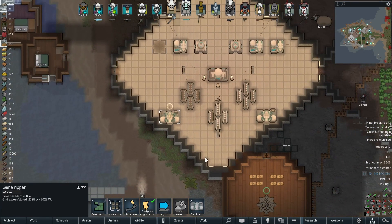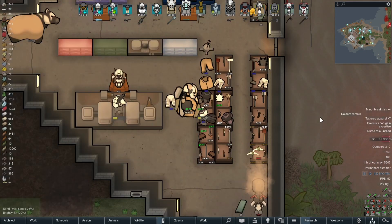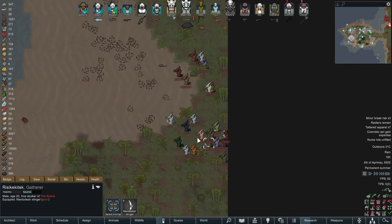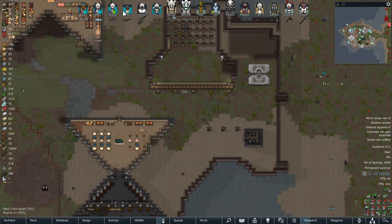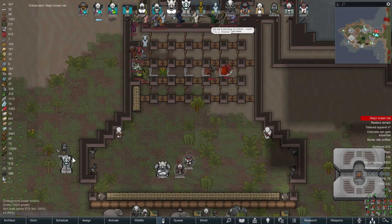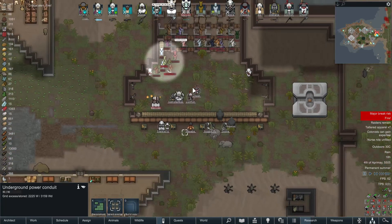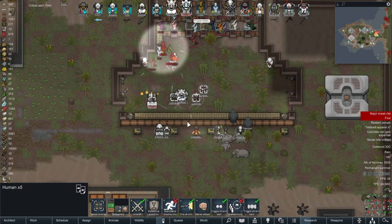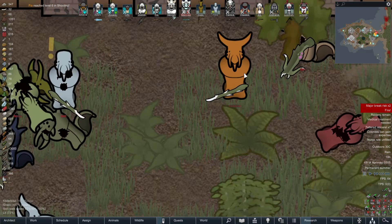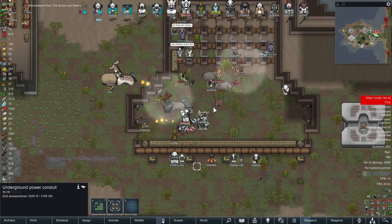And there we are — we have our second Gene Ripper online. Twice the genes, twice the ripping. Artichoke, are you ready? No, you are not. Raid from the Sky Arms — they weren't meant to be raiding us, this is a completely random raid and they're going to be using sappers. We should be fine — rather than actually being sappers like the game intended, they've just gone through our kill box. They have grenades and bombs, which could be rough. The Mandonis are all different colours — orange, blue, red, pink. I like that, they're cute. And the Mandonis from the Sky Arms are fleeing — easy peasy lemon squeezy.